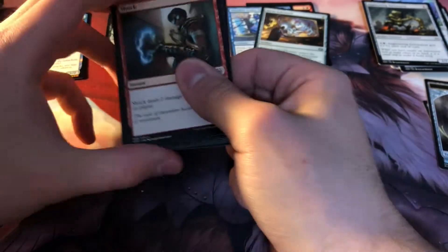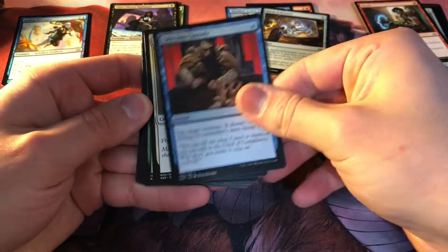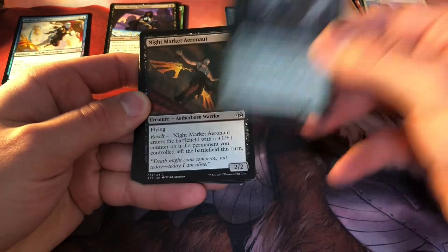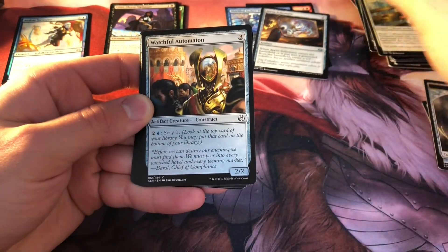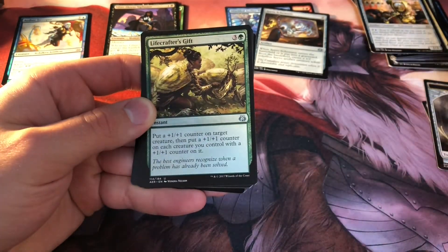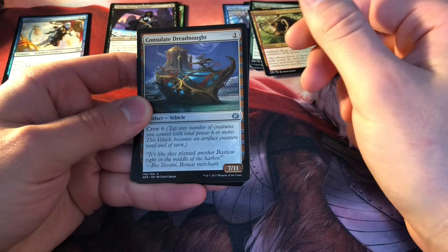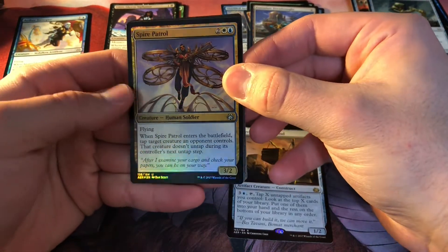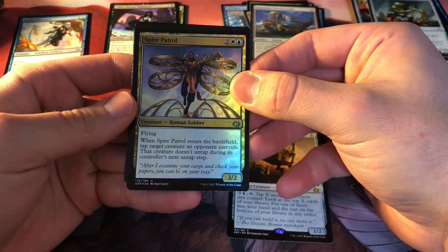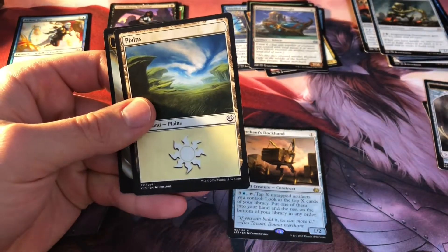These packs are just splitting open. This is also the Shock art that's been used for quite a while — even up until Ravnica, I believe it was still this specific art of Shock. So we got: Shock, Taken into Custody, Osprey, Aether Herder, Night Market Aeronaut, Automaton, Countless Gears Renegade, Watchful Automaton, Augmenting Automaton — man, there's a lot of automatons — Lifecrafter's Gift, Outland Boar, Consulate Dreadnought, and Merchant's Dockhand. Those last ones are rare. We got a Spire Patrol — it's a four drop; when it ETBs it taps something down for a while.